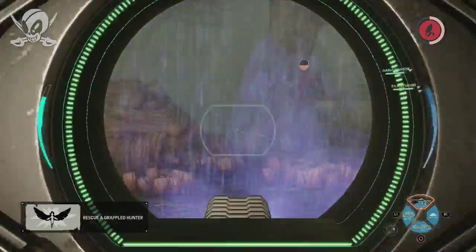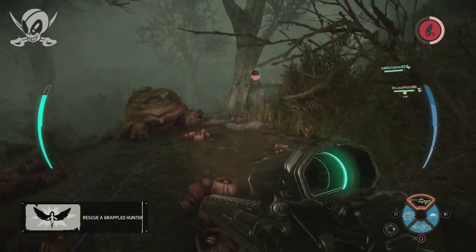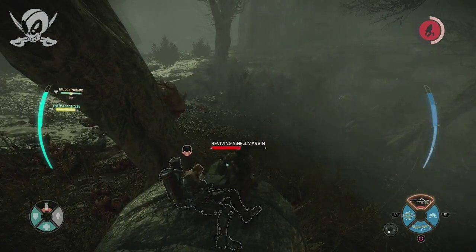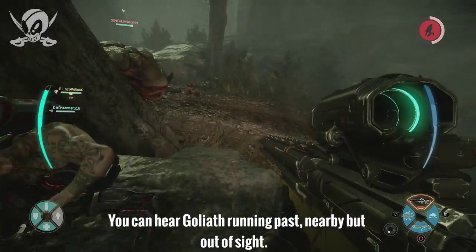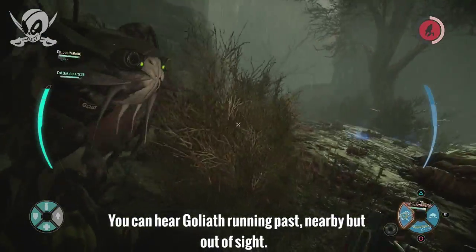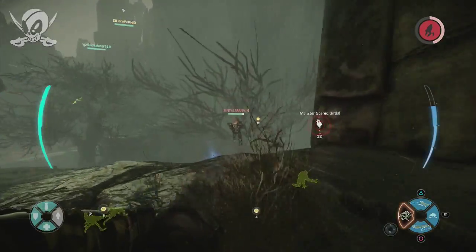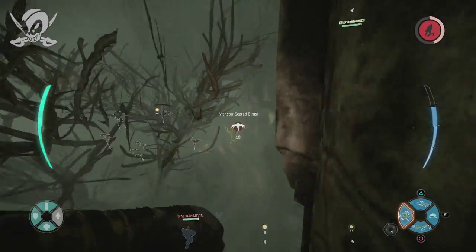A trapper's number one job is to trap in the arena. As a trapper, you should be smart about where you place the arena. Try not to place them around giant cliffs or places to hide behind. Make smart arena decisions.